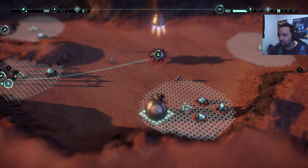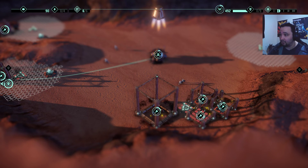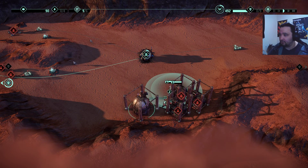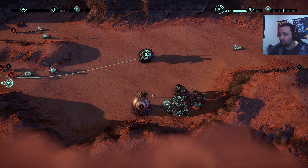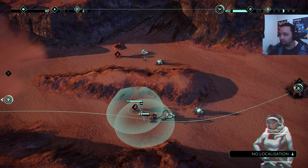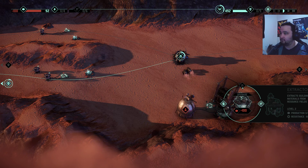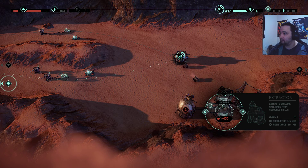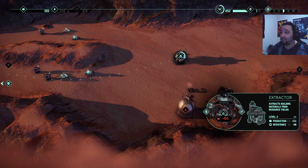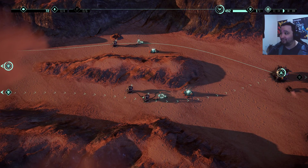I'm going to get a tech center up down here, and then we're going to get a couple of resource stations. I honestly did not think we'd have the cash to get people in all three of them. You come get this extractor, because at the moment you do not have the resources to research anything. So what I'm going to do is upgrade all of our extractors first, then we'll upgrade our guns, because we're going to need them.